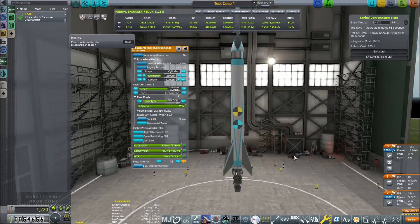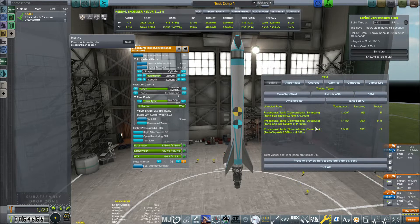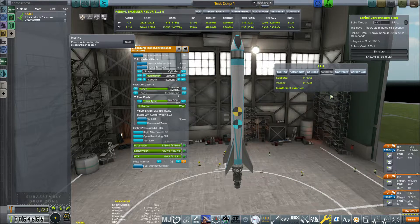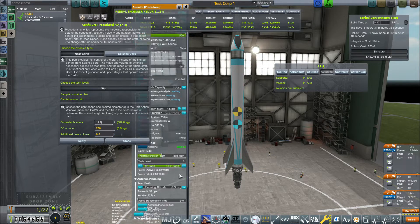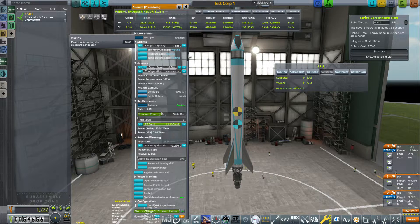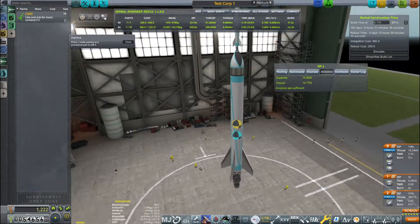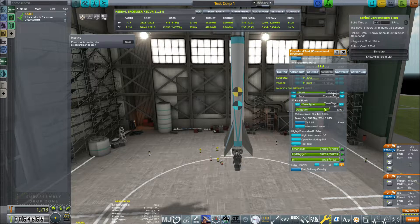We'll adjust the tank to give the delta-v we need while keeping center of lift and center of mass set up so the rocket stays stable. Quick checks to confirm tooling cost isn't too astronomical, then we need to adjust our avionics — because we're so close to the limit we won't actually have to retool, which is nice. You may have to retool yours but it shouldn't be much money.